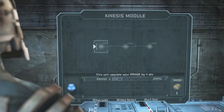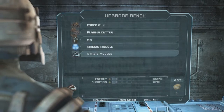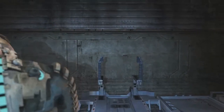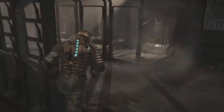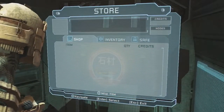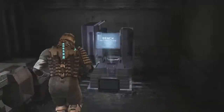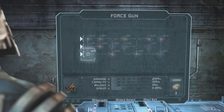Plasma cutter is at maximum upgrade. Oh no, not kinesis - stasis. Takes way too long. Force gun, force gun. Wait, how much money do I have left? Because I want to buy a line gun. I believe a line gun is 9000. Yes, I don't have enough. Okay, then I'm going to upgrade my force gun.